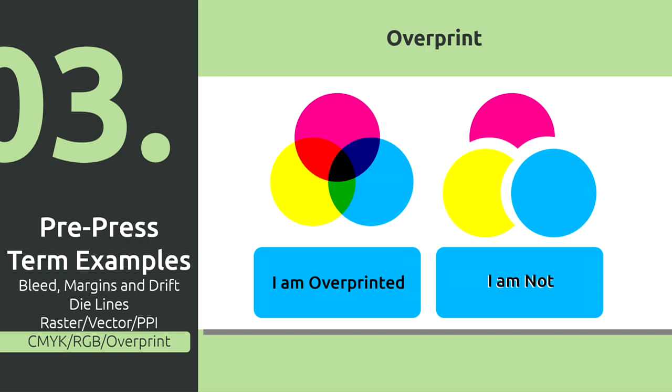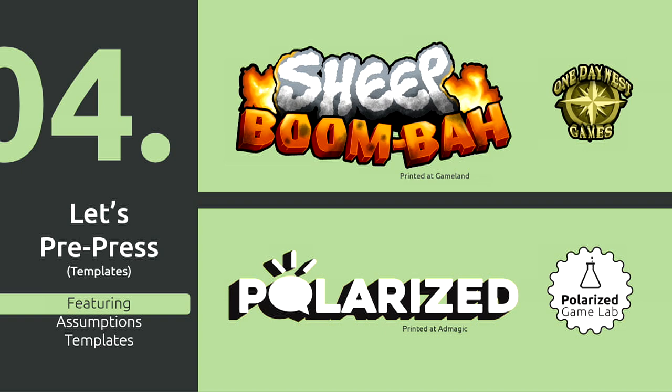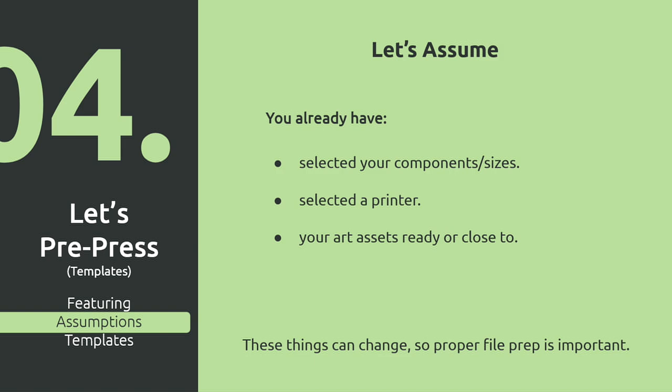Now let's actually get into some pre-pressing. In this example I'm using two games I did recently: Sheet Boomba by One Day West Games, printed from Game Land, and Polarize by Polarize Game Labs, printed by AdMagic. When we go into pre-press, we'll make some assumptions: you already have your components selected, you know what size cards and boards you want, you've contacted your printer and they've given you your sizes, your art is done, and you're ready to start assembling everything. Your Kickstarter's funded, you've paid everybody, you're ready to go.